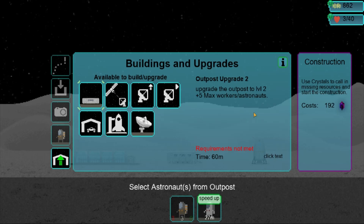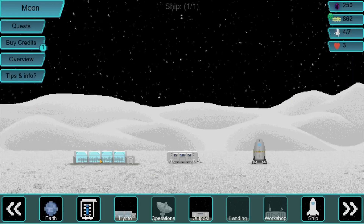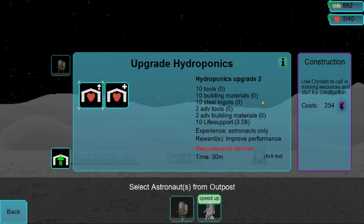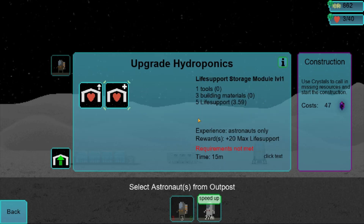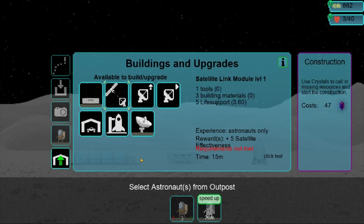Plus five max workers or astronauts. Ten tools, twenty materials. Let's build the workshop — that's five tools, five materials, and ten life support. That's a tad expensive. Oh, that was cheap — V4. Okay, five tools and five materials, let's do that.